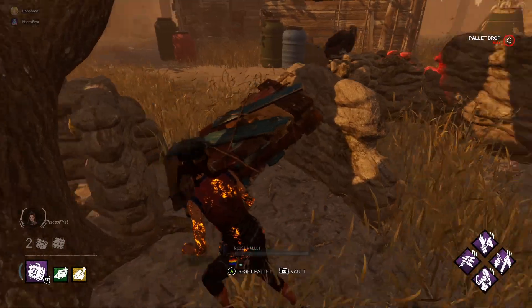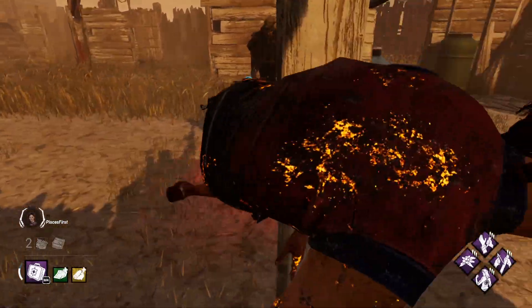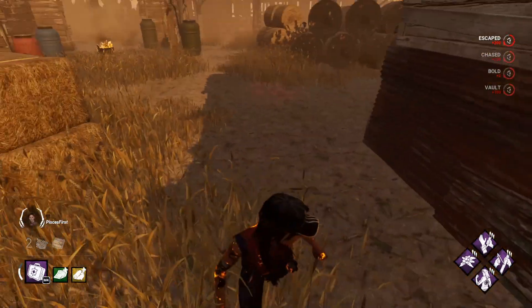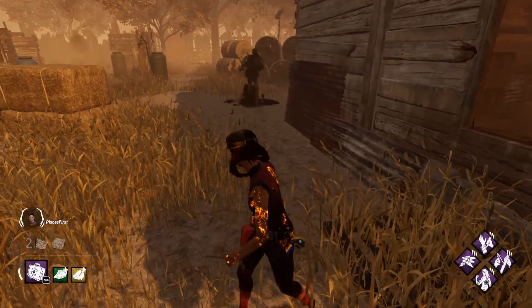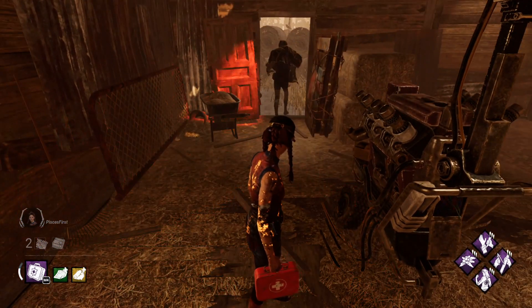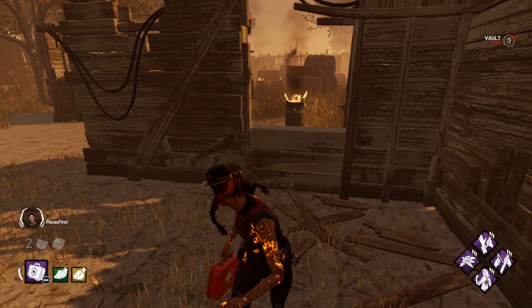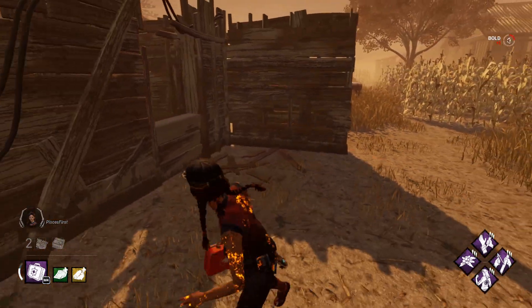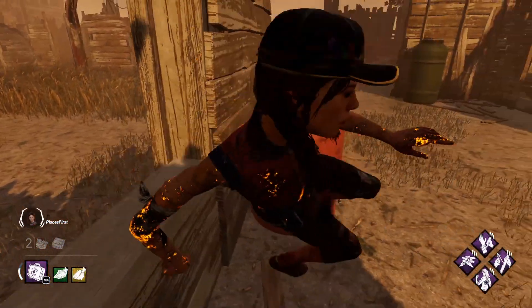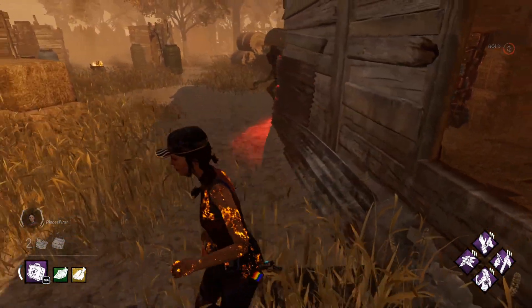Another thing it depends on is the killer's location. Wherever the killer is located is an absolutely critical factor in your chase — something you must know to make an educated decision. Distance is created by the props the window or pallet attaches to, but only if the killer is standing in the right places. If I vault the window with the killer standing here, he has to walk the added distance of the wall now placed between us, which is very standard. But if I vault the same window with the killer standing here, I don't put any wall between us and therefore create no distance.